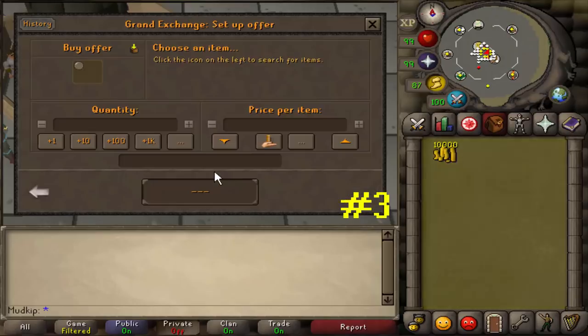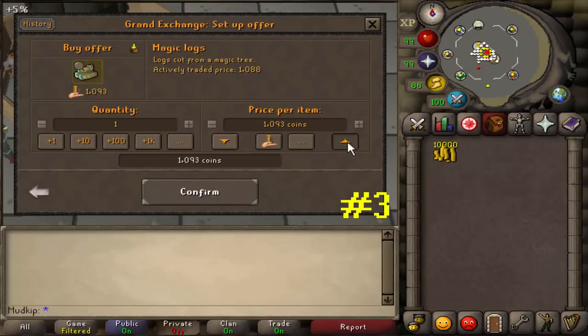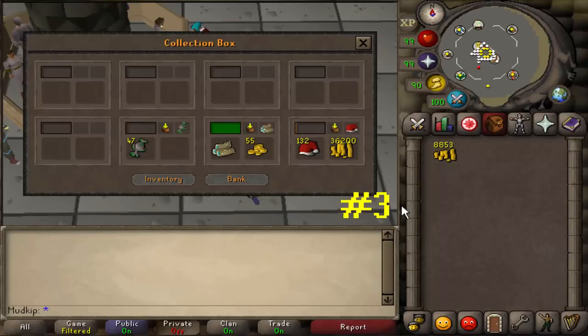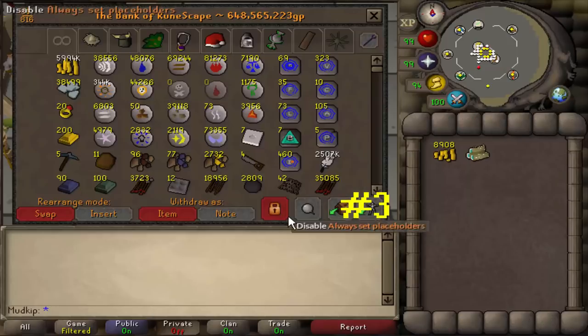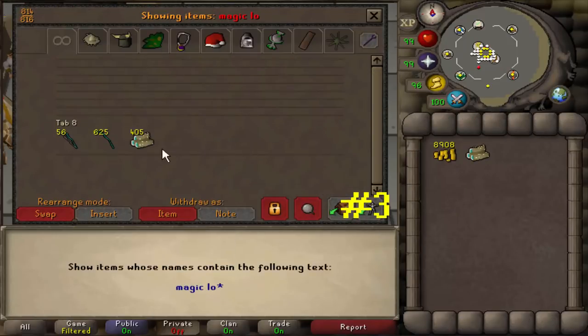The next mildly interesting fact is about magic logs. There aren't too many animated items in the game, but magic logs are one of them. If you buy some off the GE and look in your collection box, they'll be animated in the little top right corner of the collection box. Which is very strange because the item itself isn't animated in the collection box, your bank, or your inventory, but they are animated in that top right corner and also when you drop them on the ground.